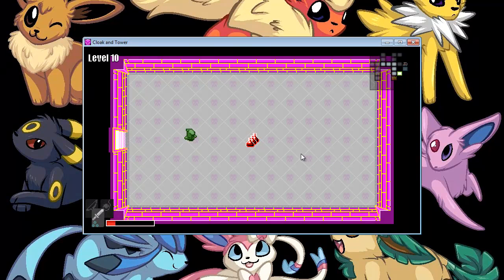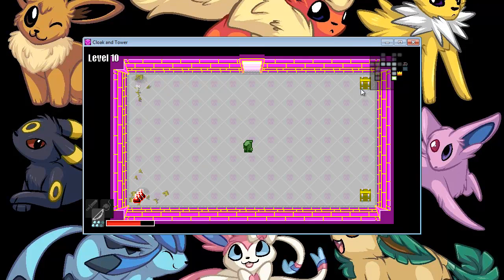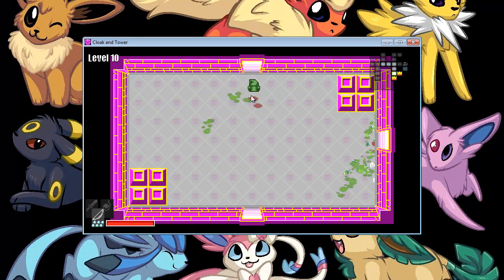We've got health here — what will be down here? Hopefully health. Yes, health, and a couple of boxes. Ooh, more health — exactly what I needed. We're currently on level 10 going on to level 11 after I defeat the boss.